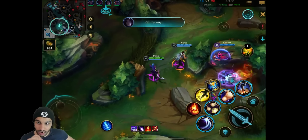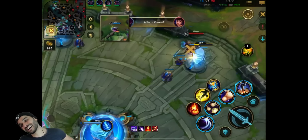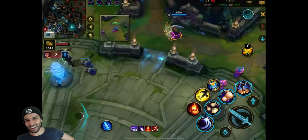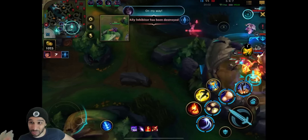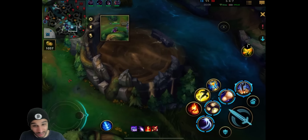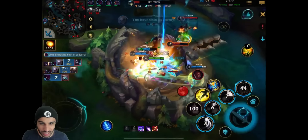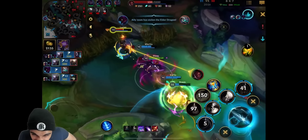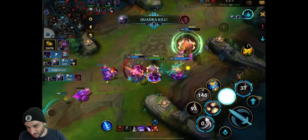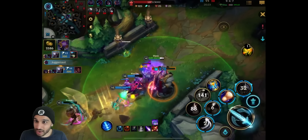They're not all-inning mid lane - instead they're going for Elder Dragon. And the Elder is up as well. This enemy is so smart. But they didn't fall for it - they didn't fall for it! Are they going to take it? Oh, they took it! They stole it! They didn't fall for the Garen trap. I really thought they would fall for it, but they didn't. That's the one good engage and now the game is over.